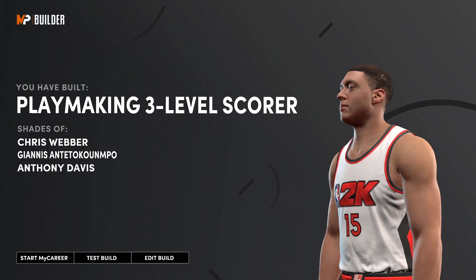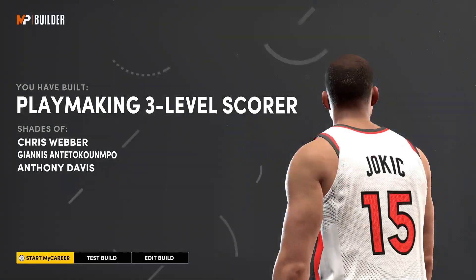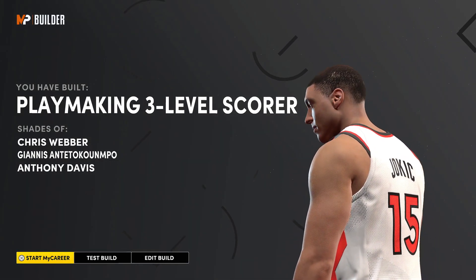A lot of people are three-level scorers. Playmaking Three-Level Scorer is a cool name — shades of Chris Webber, Giannis, and Anthony Davis. This build is crazy.